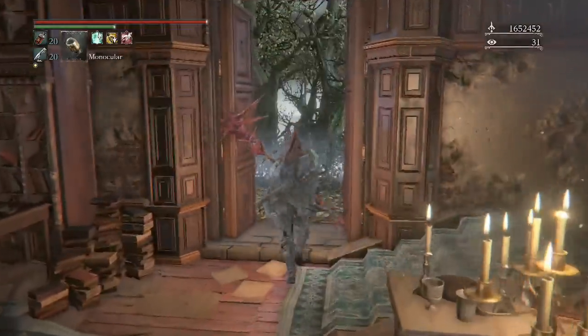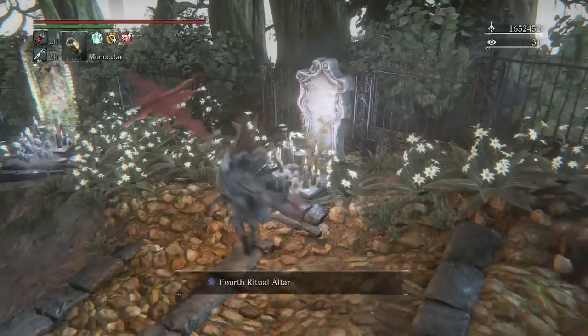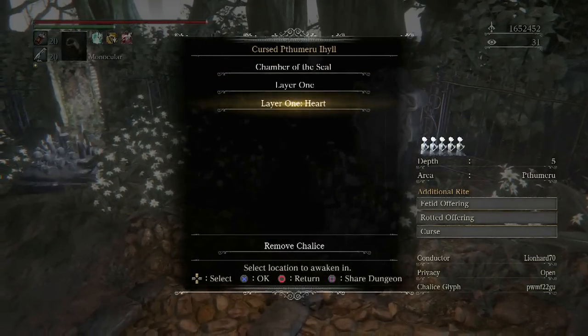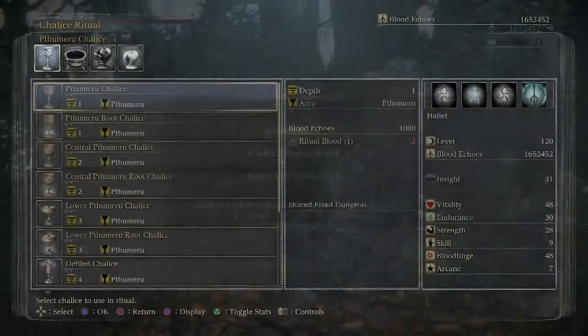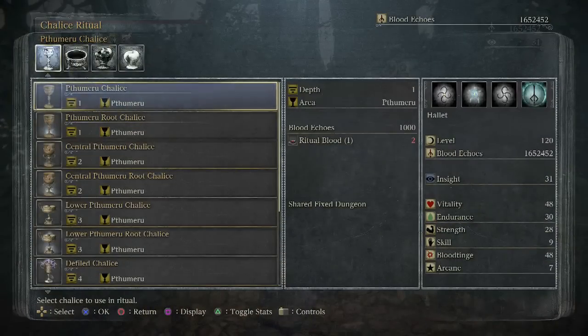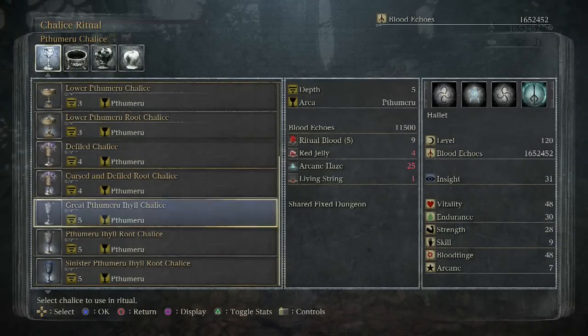Once you have that, head over to your favorite tombstone and type in this glyph. In order to do it, you're actually going to have to go through most of the dungeons and complete the Great Pthumeru-Ihyll Chalice, and make a Pthumeru-Ihyll Root Chalice with all three fetid, rotted, and cursed offerings.